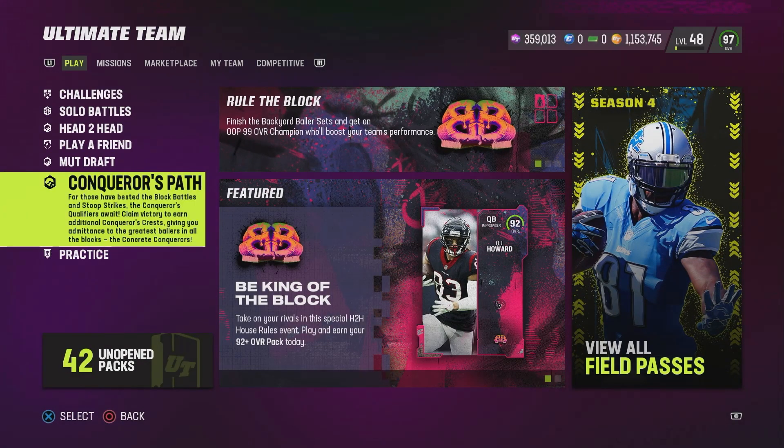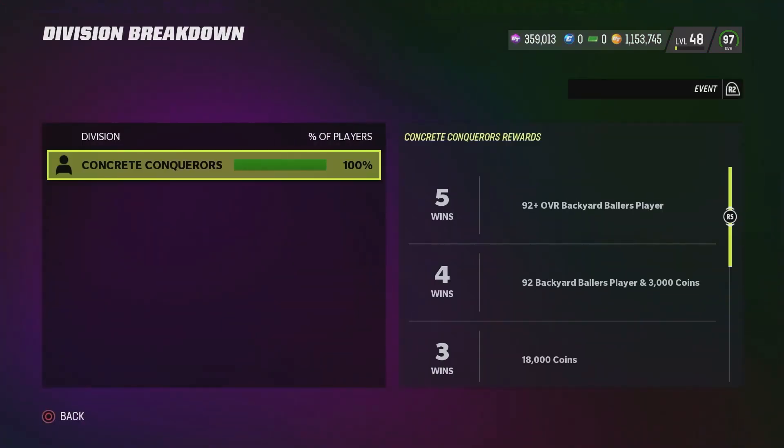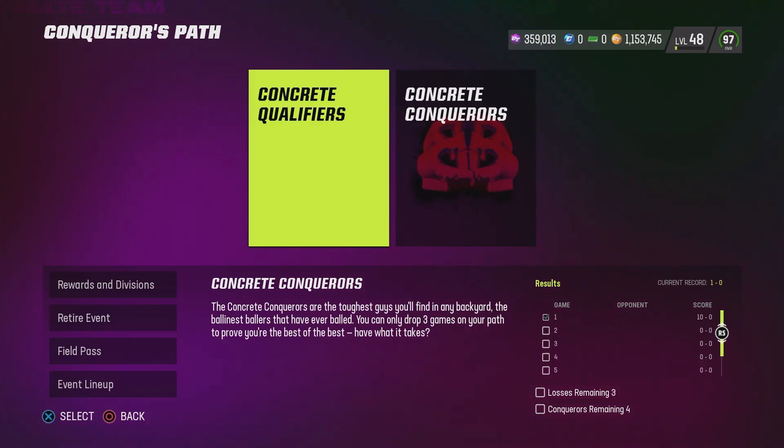Check this out — when you take those Conqueror's Crests and put them here, this is the Concrete Conqueror's. This is where you put that Crest in. I did one of these games already — I wanted to try it out. The rewards are crazy. You can get a 92 overall backyard ballers player for getting five wins. I played a game, it took me about seven minutes. The CPU was not hard at all. You get 11,000 coins, 14,000 coins, 18,000 coins, and a 92 overall backyard ballers pack. Those go for about 25k each, and I've pulled 97s from these packs. This is free money.